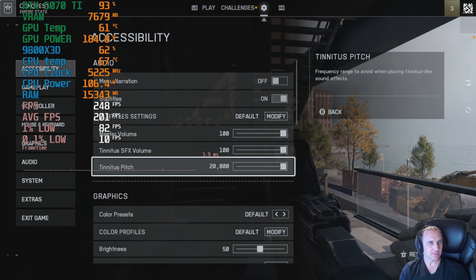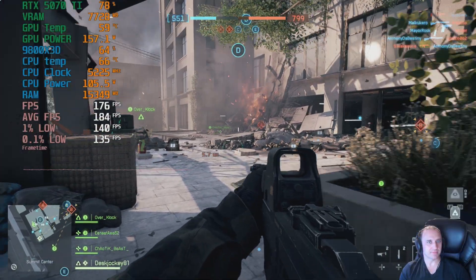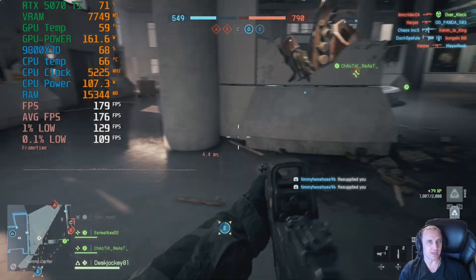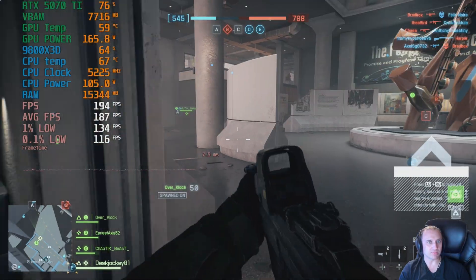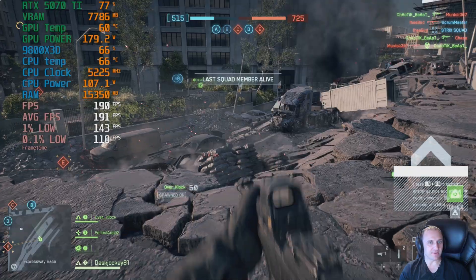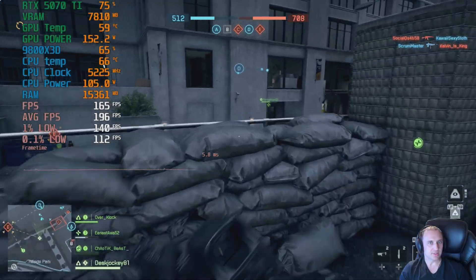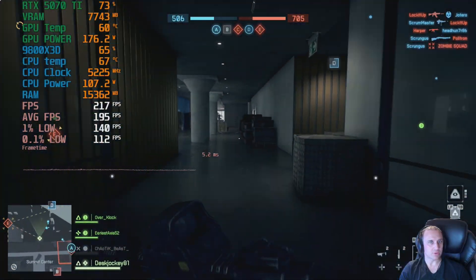Moving on to DLSS performance, the fps is jumping a little bit more as expected. It is very interesting how different scenes have vastly different fps — when I tried it on the RX 9070 XT it seemed a little more stable regardless of where you were. On DLSS performance we're averaging around 200fps. The 1% low is 140 and 0.1% low is coming up to 112.